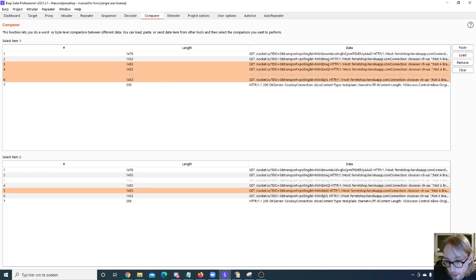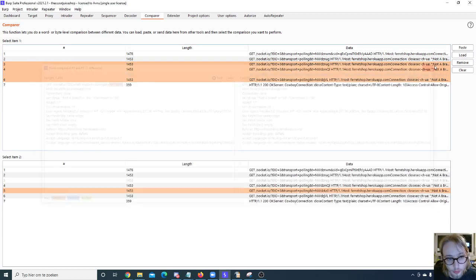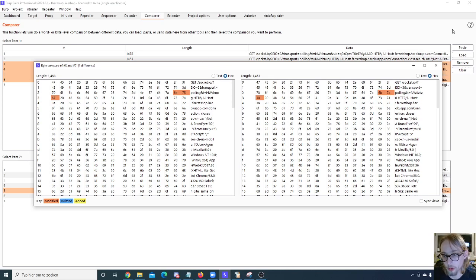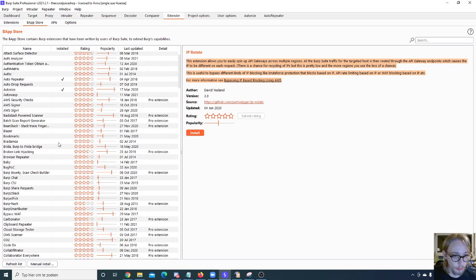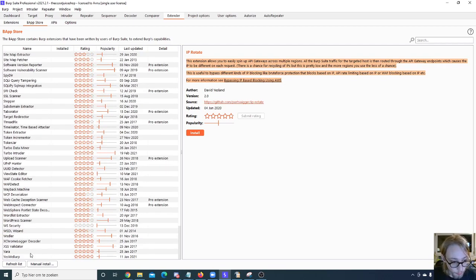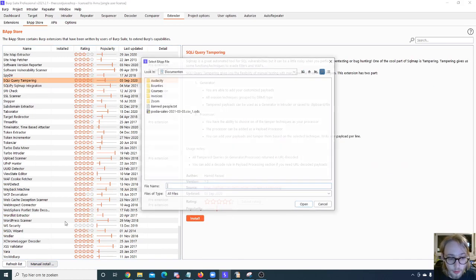You can click the Compare button to compare the words in the responses, or compare at the byte level — useful if you're doing byte-level fuzzing. The Comparer is a really useful tool. We also have the Extender, which has a huge number of extensions you can install — far more than any person will ever need in their lifetime. You can also manually install extensions, and there will be a separate video on how to write your own Burp extensions.